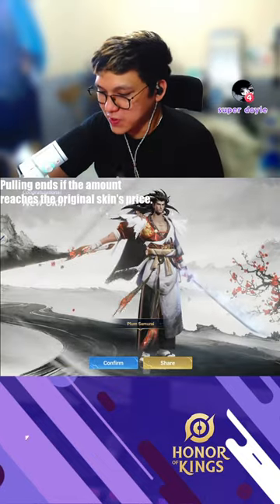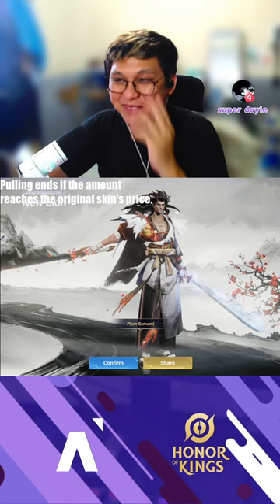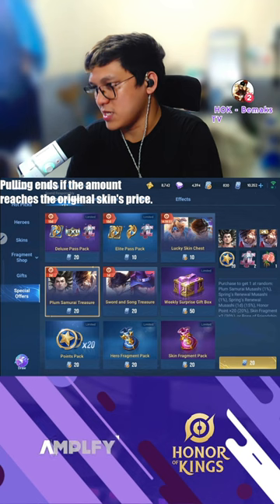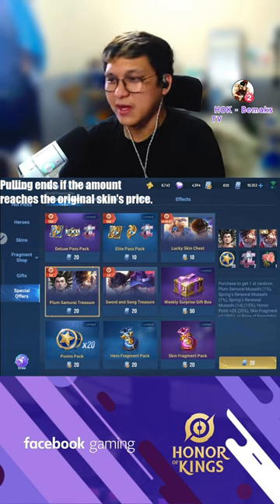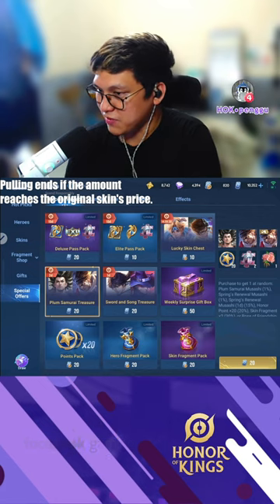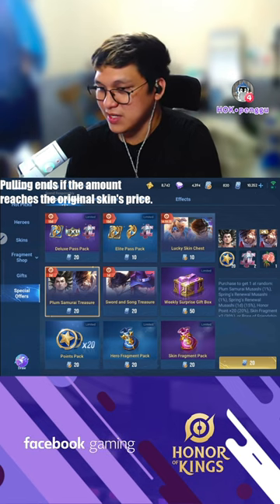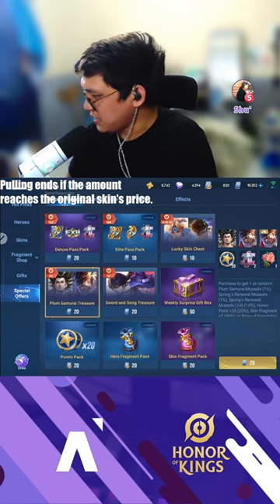So we already have two skins. Magkano na nagastos natin pa? All in all, guys, yung nagastos natin is 960 for two skins — 960 tokens. Medyo malaki din kung totoosin. So actually, this confirms talaga na pwedeng pwede mong gawin to if ever gusto mo dito mag-save up ng tokens. But the thing is, wala kasi itong guaranteed dito. So, 960. Should we continue pa?